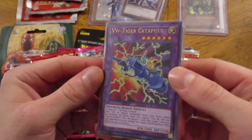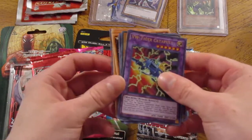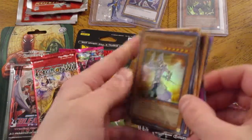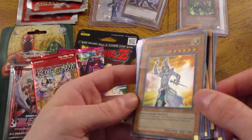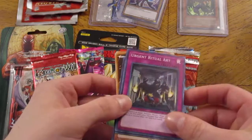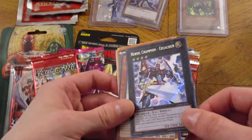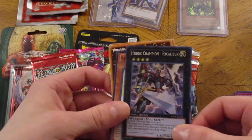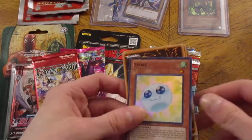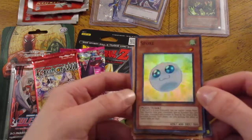Right on top is the VW Tiger Catapult. Let me pull these out. Not sure exactly how many cards we're supposed to be getting here. Looks like some of them are upside down. Holographic Cybernetic Magician. Holographic Urgent Ritual. I'm assuming these are all going to be super rares. Oh, that's a secret rare Heroic Champion Excalibur. Very nice. Look at that Spore super rare — I think that might be an older card.